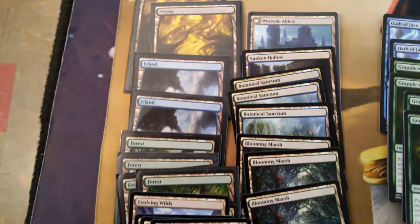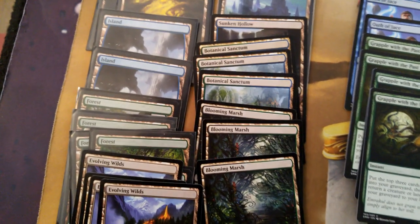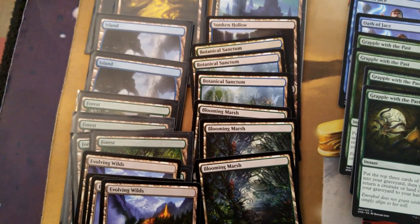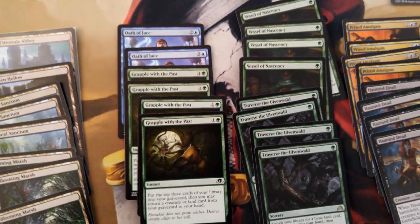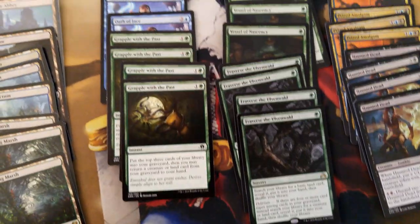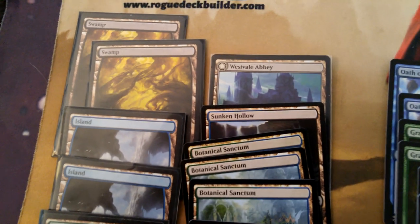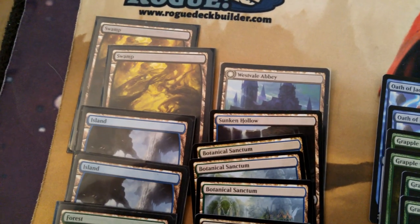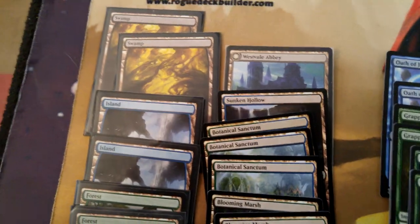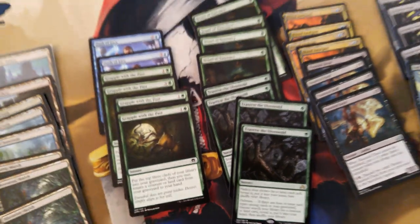The mana base is just four Evolving Wilds, a number of Forests, Islands, and Swamps. Both Fastlands are really good in this deck — the Blooming Marsh and the Botanical Sanctum come into play untapped on turns 1, 2, and 3, and that's what you want these lands to do. They'll let us get the Vessels and the Grapples out. And then I have a one-of Westvale Abbey for an alternate win condition that can gain life, and a one-of Sunken Hollow as another land you can tutor with Traverse.